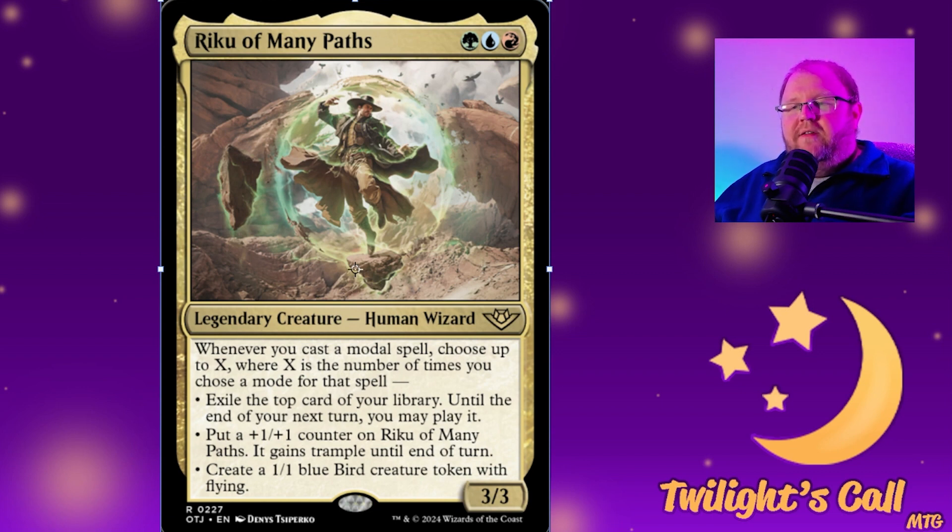Exile the top card of your library and until the end of your next turn you may play it, put a +1/+1 counter on Riku and he gains trample until end of turn, or create a 1/1 blue bird token with flying. So obviously you want spells where you can pick three or more modes — things with kicker abilities or that let you choose multiple effects.